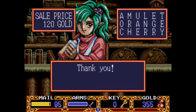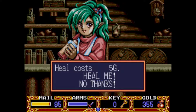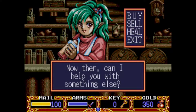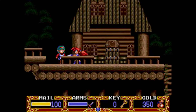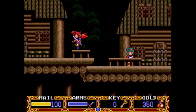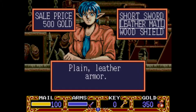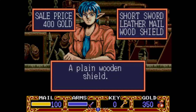'Hello there, what can I do for you today, ma'am?' One of each. It only costs five gold — sure. 'Thank you so much for stopping by, thank you.' 'Find that crybaby Slick, yep.' I've got a short sword, leather mail, and a wooden shield. I probably shouldn't have bought all that stuff, should I?